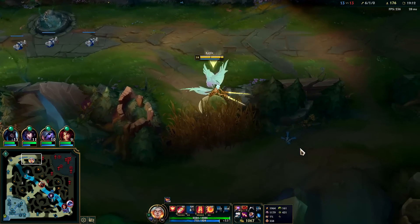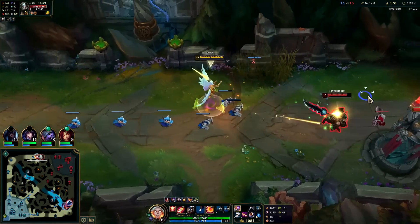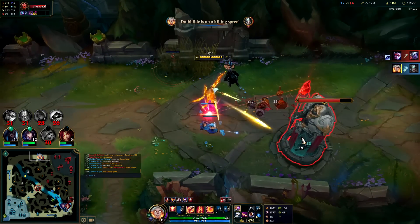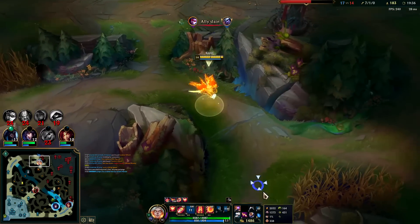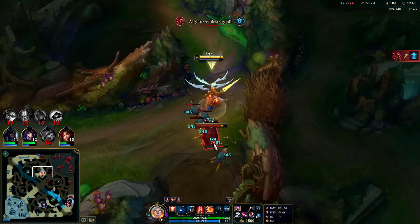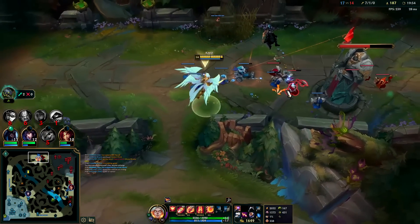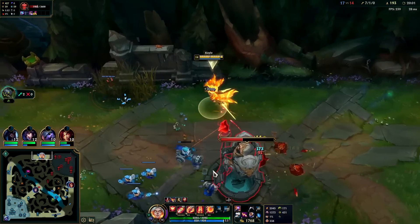She's definitely overpowered for solo queue because people make so many mistakes and games drag on longer than they should. As long as we don't die, we stay alive and we're good to go. Auto E, auto. Zed might be coming for me — nope, stayed mid. Auto Q, auto — down he goes. Looking at damage dealt: most in the game at 29,000. Damage taken: middle of the pack. Fleet Kel is best — like 19 out of 20 games you can't go wrong with it.